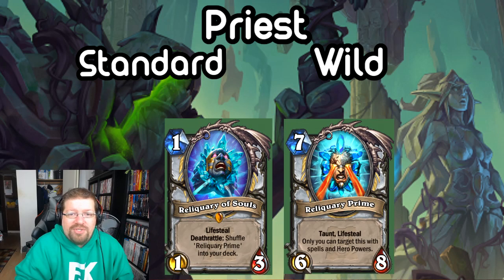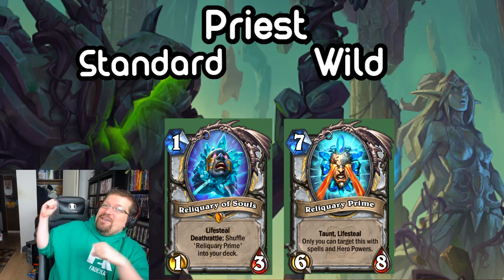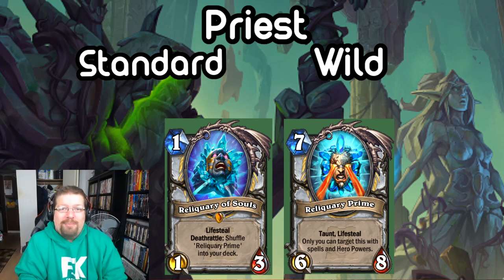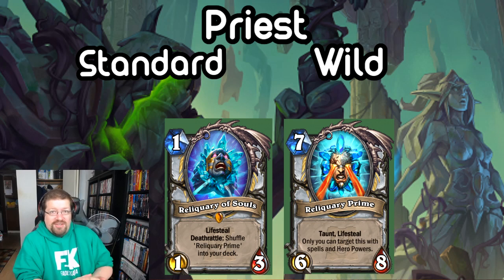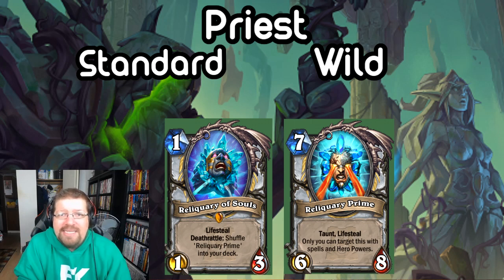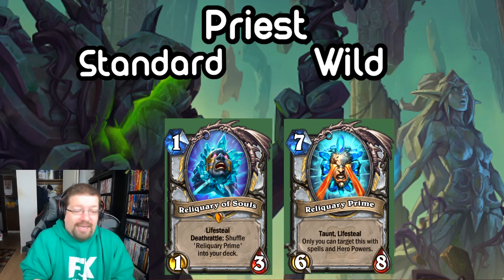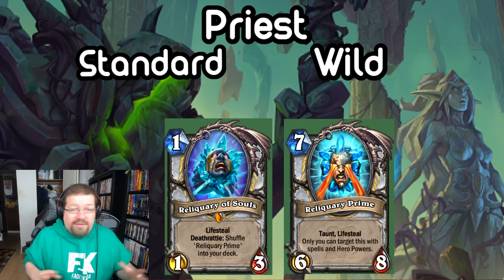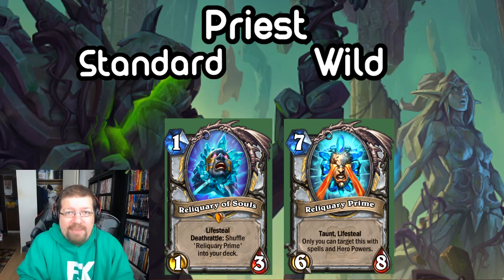Next we have Reliquary of Souls — a 1-mana 1/3 with Lifesteal. It's like Norshire Cleric but with Lifesteal, except it doesn't draw your deck. It's a really good 1-drop — it can heal you, you can buff it to heal you for more, and it has Deathrattle: Shuffle Reliquary Prime into your deck. You can make copies of it with that 2-mana 2/2 and get more Reliquary Primes. Reliquary Prime is a 7-mana 6/8 that's untargetable with Taunt and Lifesteal — except you can target it and make it bigger. Even without making it bigger, that's just an insanely strong minion, and it probably won't be hard to resurrect or copy to get more of them. That's an insanely powerful card.